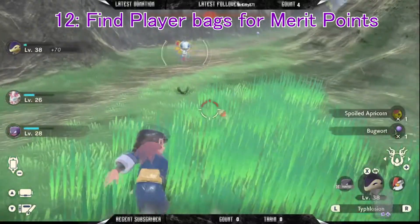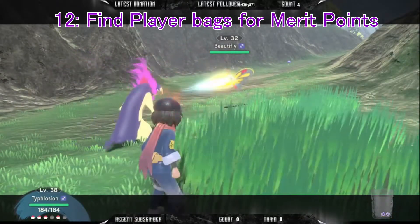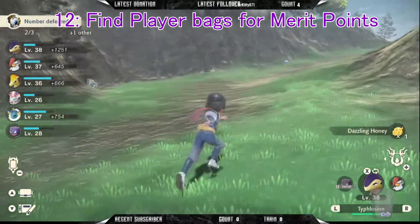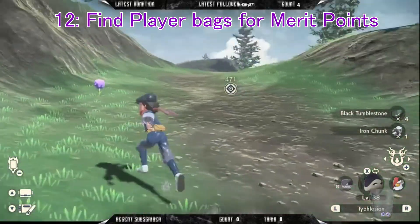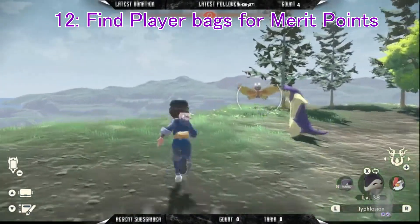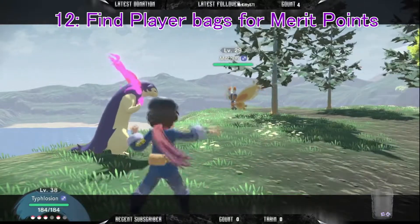Want to evolve that Onix but can't find the metal coat to do it with? Go find other players' bags and return them to earn merit points, which allow you to purchase some of the more difficult to find items. This may seem time consuming and tedious, but there are usually a lot around, and you can combine these trips with going after new species of Pokemon you need for your Pokedex entries. By the time you locate enough bags to get an item, you'll probably have a good chunk of research to turn in. Completing the Pokedex entries will require some additional evolution items at times, but don't forget that the time-space anomalies also have a chance to drop the item you want.